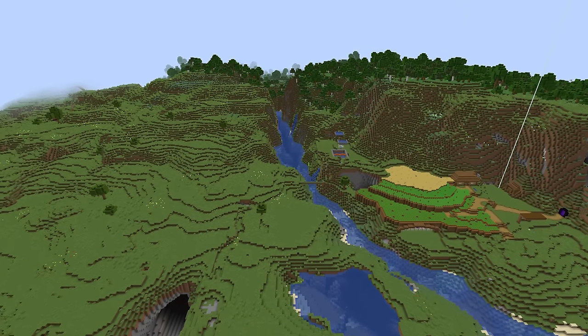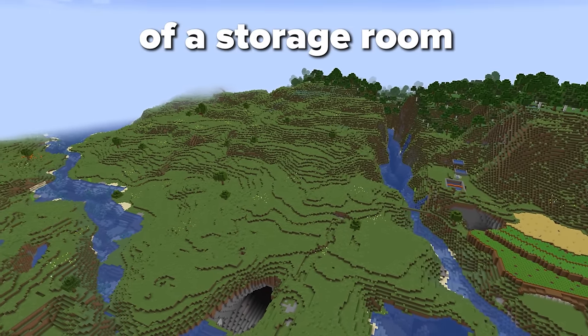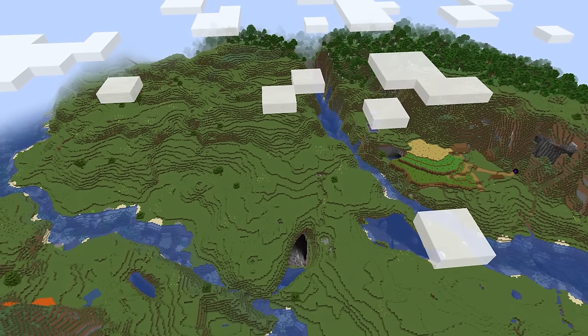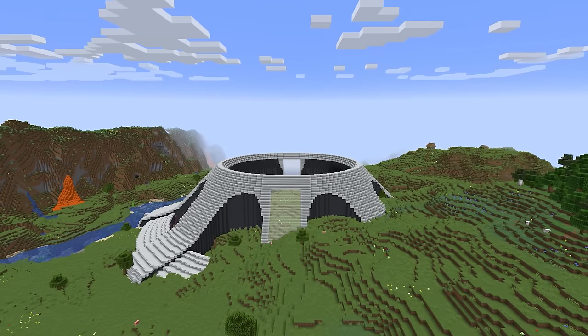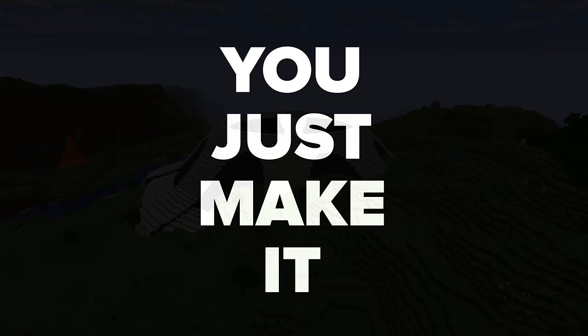One thing we didn't really think through is the placement of this absolutely massive storage room. The goal was always to build it close to the world spawn and this is the only kind of flat area we have, but it clearly doesn't fit here. And what do you do when it doesn't fit? You just make it fit.